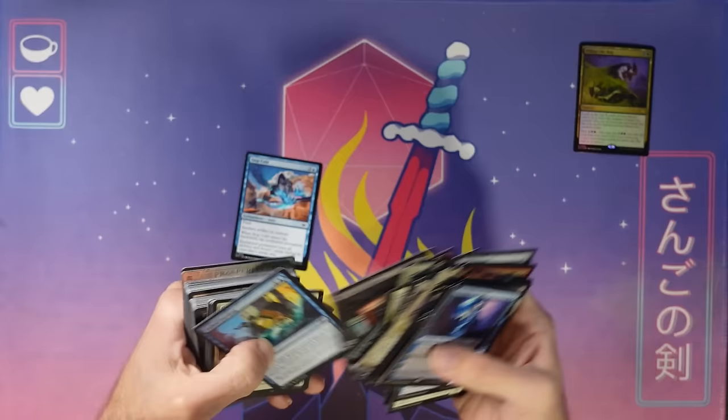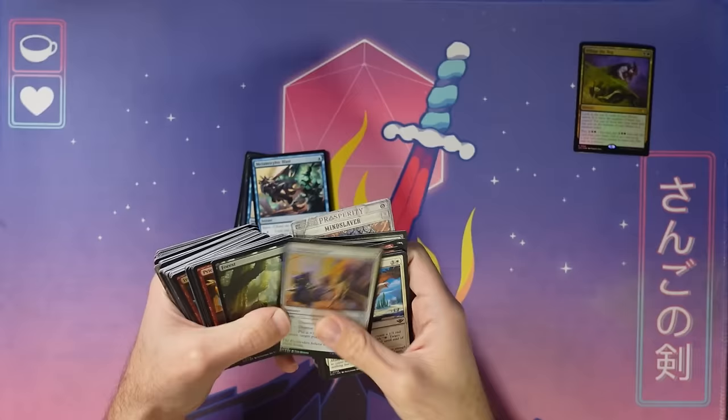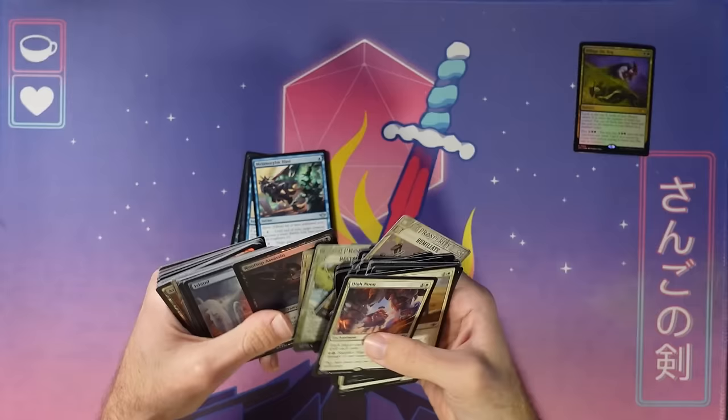I like going through one color at a time and just pulling them all out to put them in a stack together. I find that for me — whoa, booster fun Jace! We've got two Jace Reawakens. Might be playing blue. It's wild that I work on this game all day and yet I still get excited about my opens at pre-release. It just always feels so cool. I go through one color at a time and pull them all out — I find that's the fastest way to do it. I don't have to have my hands moving all around to sort between a bunch of different piles.